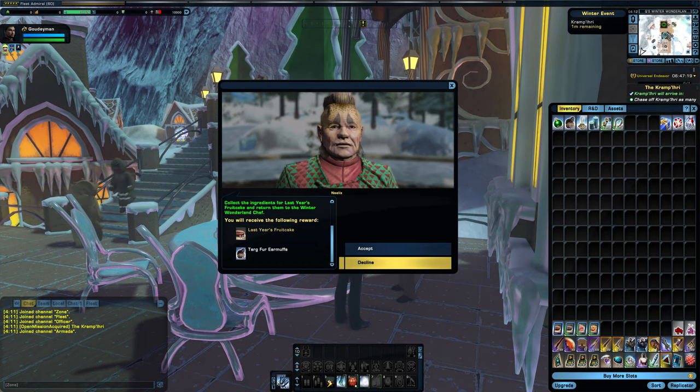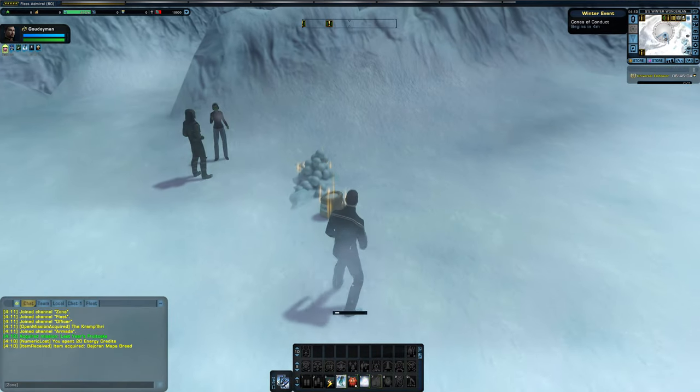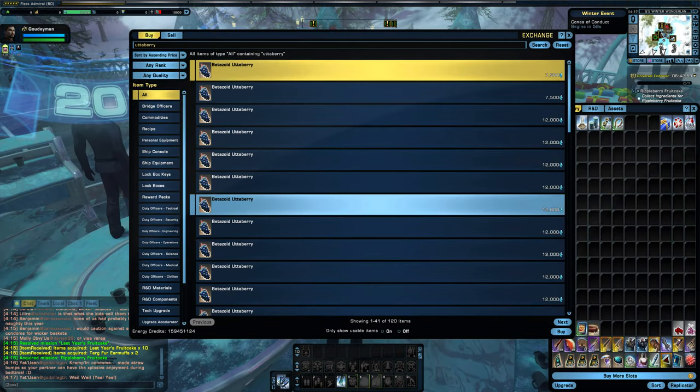There's one side mission in the gingerbread village: talk to Neelix to go out searching for your food of choice. Most, if not all, ingredients spawn on the map. Others will require you to replicate an ingredient or buy it from a vendor or the exchange.